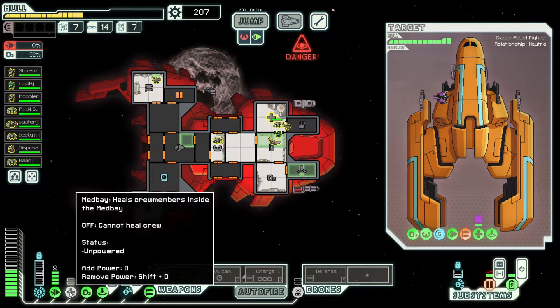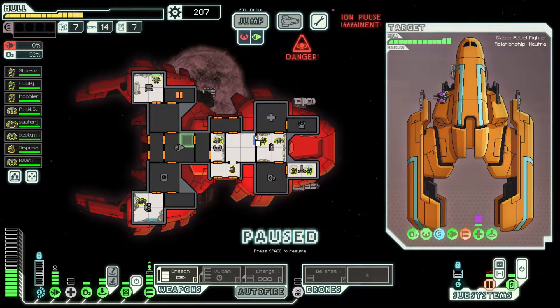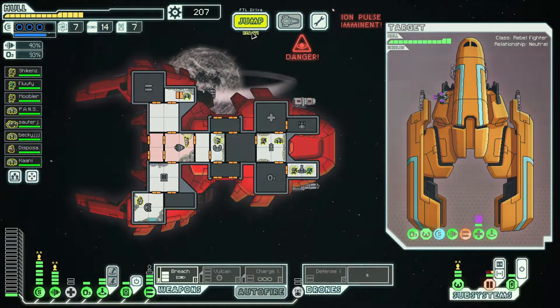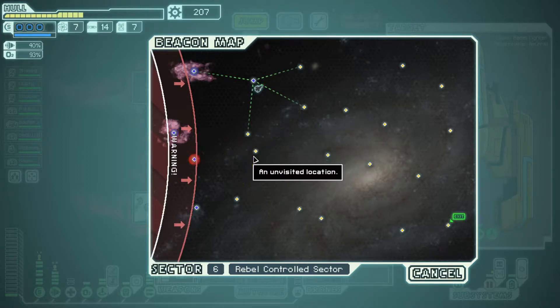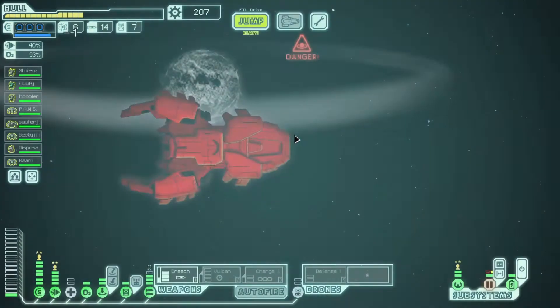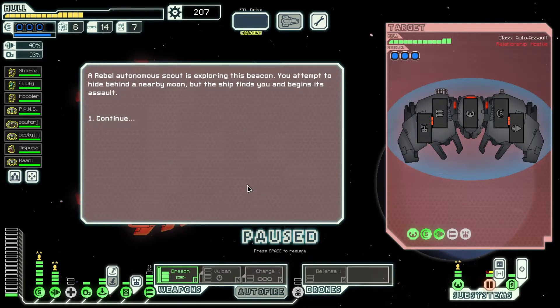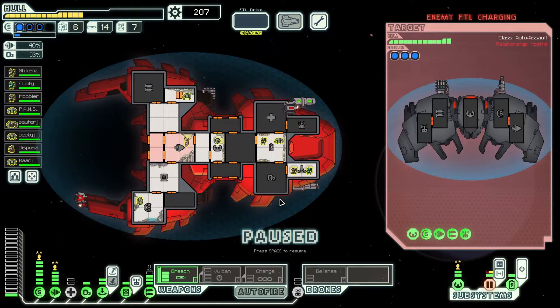We cannot upgrade unfortunately at this beacon, we're gonna have to wait on that. Let's jump right. A rebel autonomous scout is exploring this beacon — we attempt to hide behind a nearby moon but the ship finds us and begins its assault. It's also trying to escape, and it has a combat drone mark 2. Because it's trying to escape we might want to hit their piloting room with a breaching missile and keep them here — but we missed. Very bad.